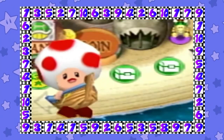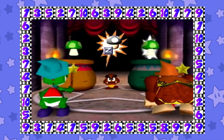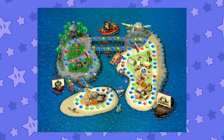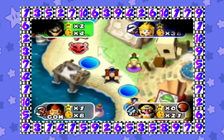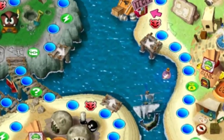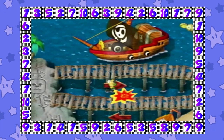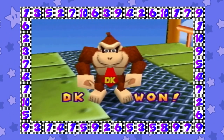So technically, this game doesn't have a one-off space — but there is something worth mentioning. Specifically on Pirate Land, there are two blue spaces that act like happening spaces for seemingly no reason. The devs made it so when a player lands on either of these spaces, they're forced to hitch a ride to the opposite side they landed on. The only tell that these aren't normal blue spaces is that they're placed on docks. So technically Mario Party 2 does not have a one-off space, but it was worth mentioning because of the weird oddities that they are.